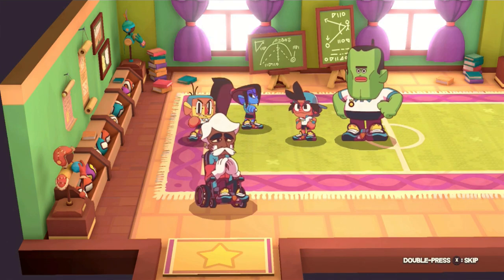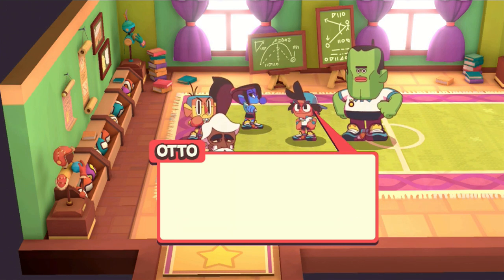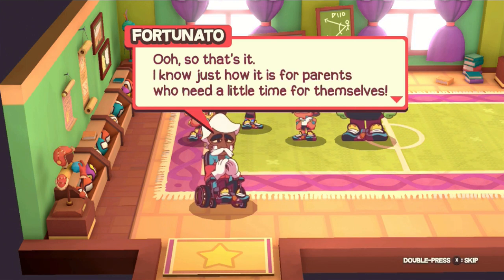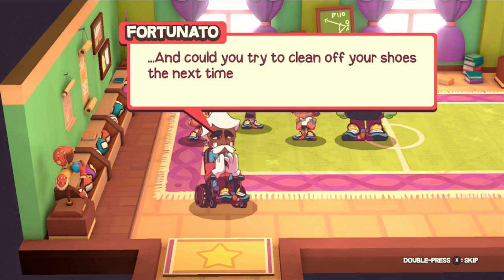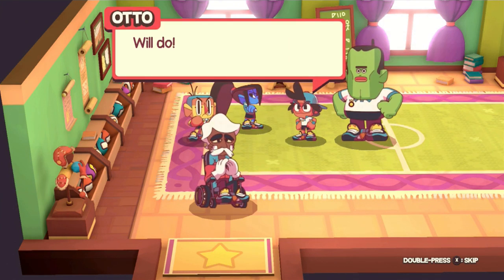Uh-oh. We lost — he's at the daycare. Oh, so that's it. I know just how it is for parents who need a little time for themselves. Could you please excuse me? I've got something to discuss with George here. And can you try to clean off your shoes next time you come in? There's this nasty sand everywhere. Sorry, we're going now. Nasty sand.